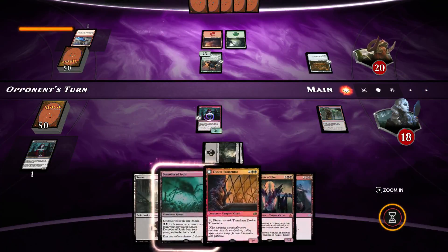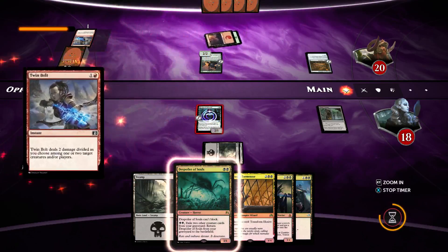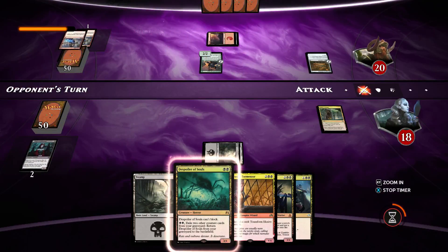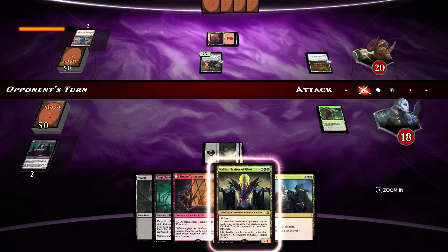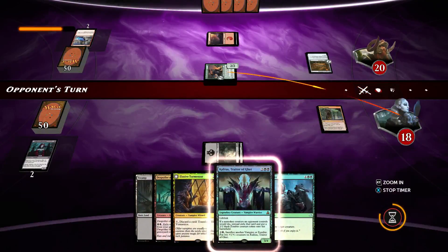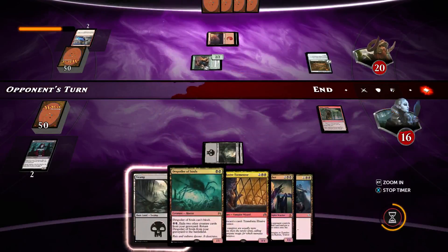The opponent apparently wants to do it again this time. So if they magically have another burn spell — they do. Okay, are they getting both? That's fine. We go down two again to 16. We'll play Cathartic Reunion on the next turn.